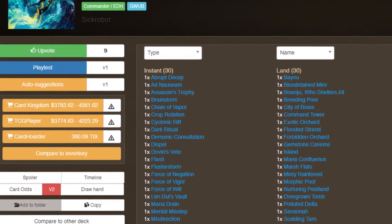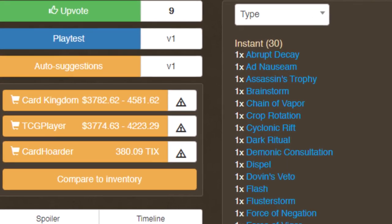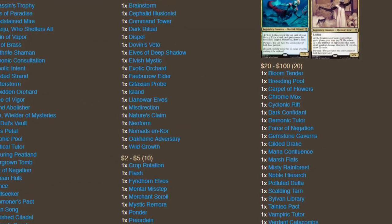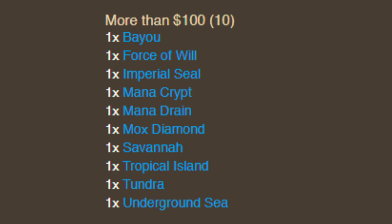If there's one misconception I hear all the time from commander players, it's that their decks aren't powerful enough because they just can't afford the best cards. Those CEDH decklists run in the thousands of dollars and they're the most powerful decks in the format, so price must have something to do with power level, right? Well, that is true to an extent, but it's not the whole picture. Most of the high cost in CEDH decks can be attributed to the incredibly high price tags of just a handful of cards. In this video, I'm going to show you six methods inspired by CEDH deck construction that you can use to make your decks a lot stronger without having to spend a fortune.